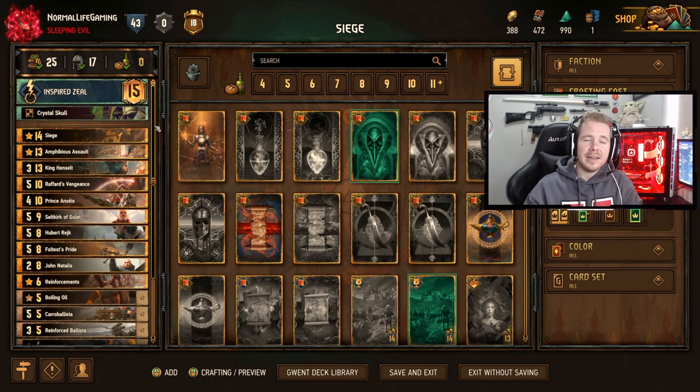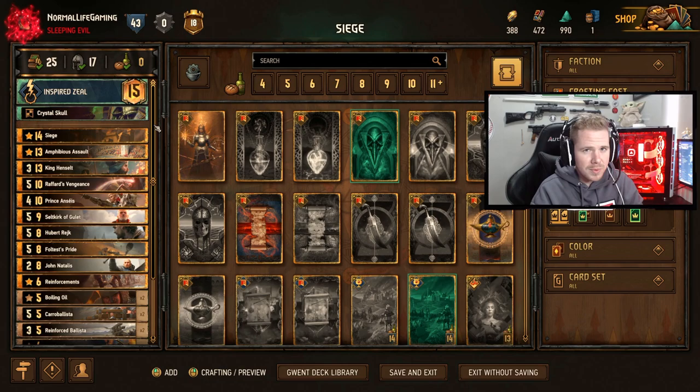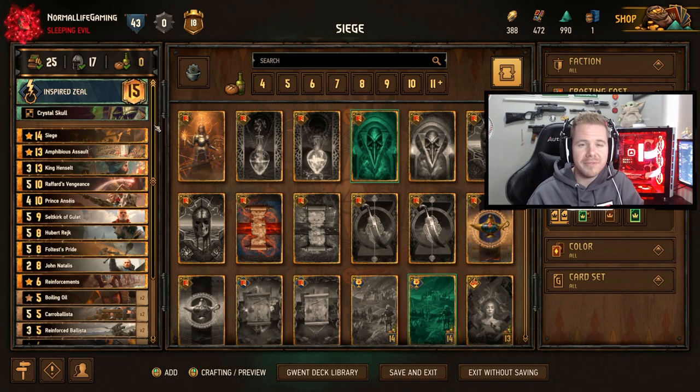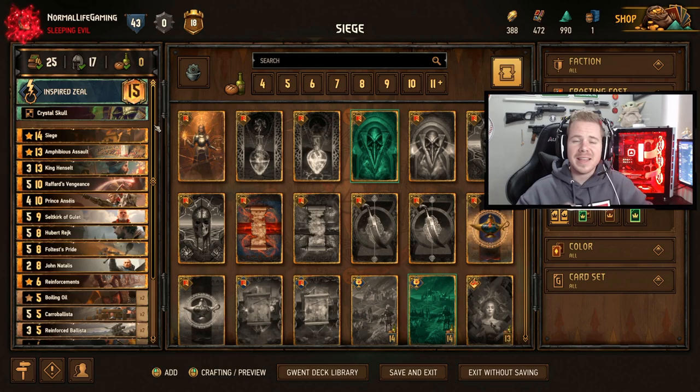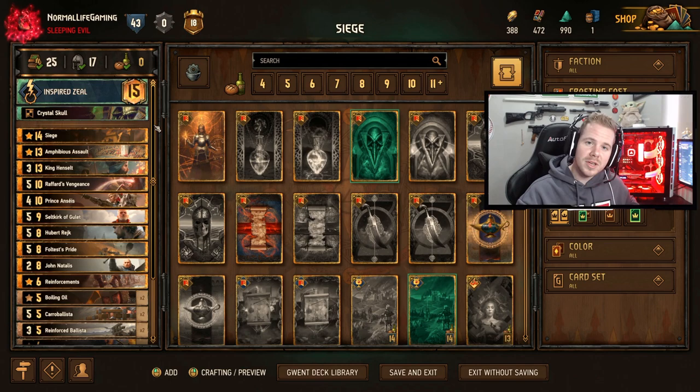Against a mirror siege deck, you want to bleed them out in round one. Interestingly, you don't want to win round one in a mirror — because your opponent will likely do a dry pass in round two and let you go first. The advantage of going first in a siege mirror is that whoever puts their siege scenario card down first gets their engines working quicker and can Bombardment to stop the opponent's units from coming out. That's the full strategy — now let's watch some gameplay.